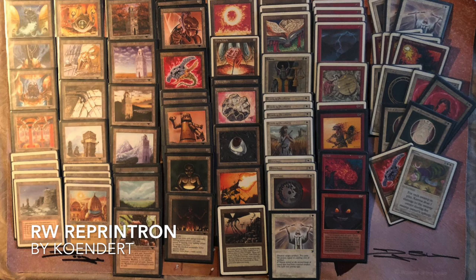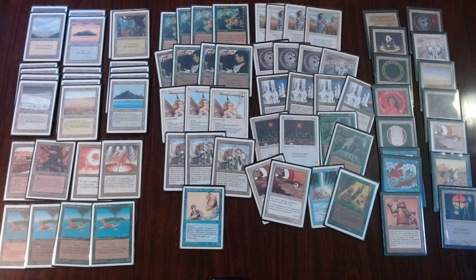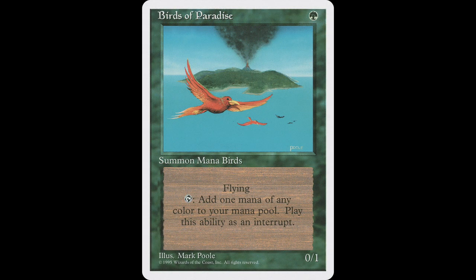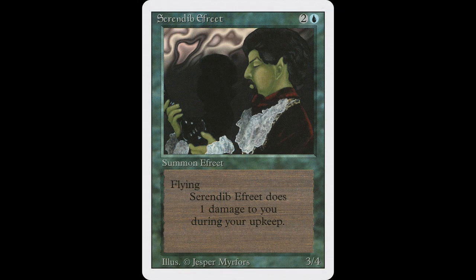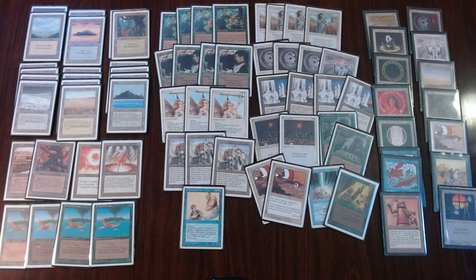Now let's take a look at the deck of his opponent, Baron Nick. He's called the deck Pay Eight — probably referring to the eight mana casting cost of Mahamoti Djinn. I think what this deck wants to do is ramp up at the beginning of the game with the four Birds of Paradise, Sol Ring, and Mana Vault, then just play out bigger creatures like Ernham Djinn, Serendib Efreet, Serra Angel, and Juggernaut. All these creatures have pretty good stats, especially for old school.